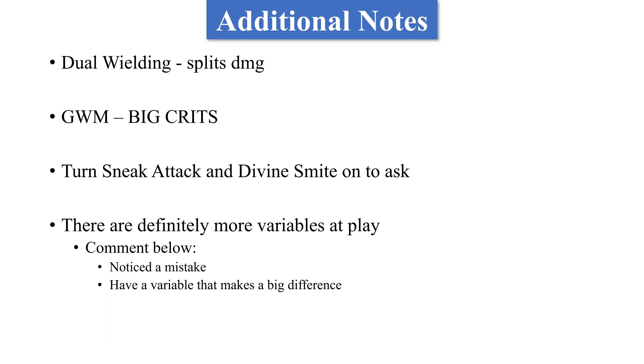There are some additional considerations. As Dual Wielding attacks more often, you'll be splitting your damage more evenly, which allows you to kill smaller targets as well as bigger targets without overkilling them as much, while also dealing more damage overall. Great Weapon Master, however, is the way to go if you want the biggest crits, as the damage is only 0.3 per turn less — so it's not too much of a detriment if you really want to see a big number, big crit, big damage. Make sure you turn Sneak Attack and Divine Smite to Asks in the Passives menu so you aren't wasting spell slots. Finally, there are definitely more variables at play, so please comment below if you've noticed a mistake or if there's another variable you think makes a big difference.